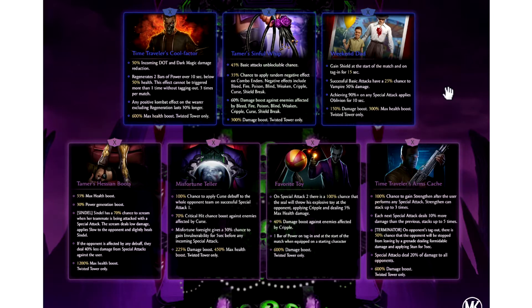Next up, we have Tamer's Sinful Whip — 45% unblockable chance. This is one of Sindel's brutality pieces and I think it's great off the rip. Why? Because unblockable is king. 45% basic attacks unblockable already puts it in a really solid position. It has a 35% chance to apply a random negative effect on combo enders. Negative effects include bleed, fire, poison, blind, weaken, cripple, curse, and shield break. That is pretty solid — a random negative combat effect on a combo ender plus unblockable.